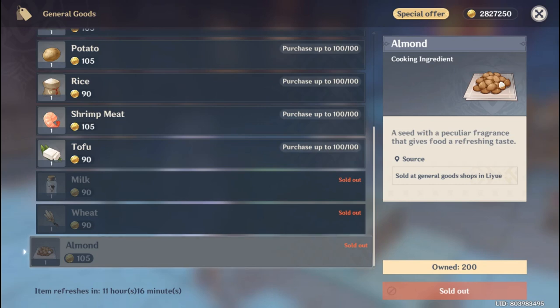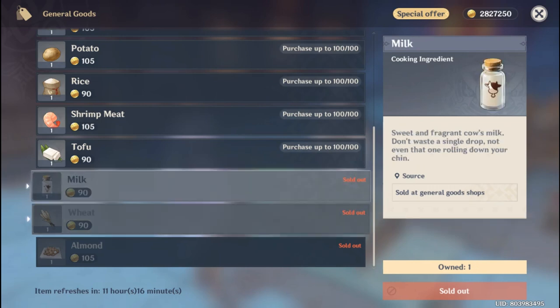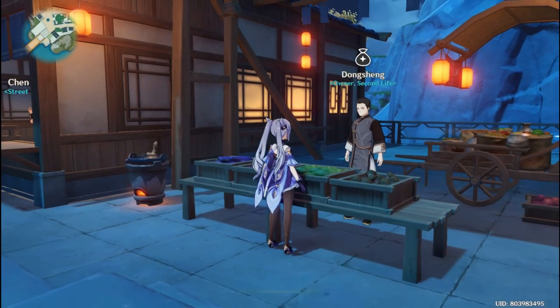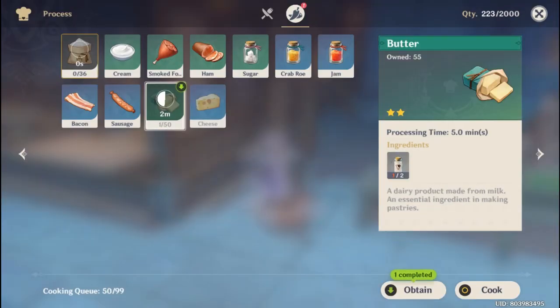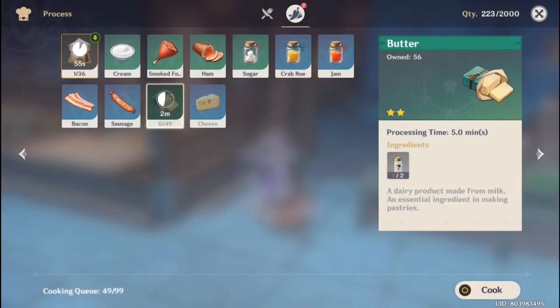The second ingredient is flour. You can buy wheat and craft the flour yourself — one wheat equals one flour, so it's very cheap. Next is butter — you use two milk to craft one butter, so 180 mora for butter. You can see here that flour requires time to process, but you can simply leave it and come back later.